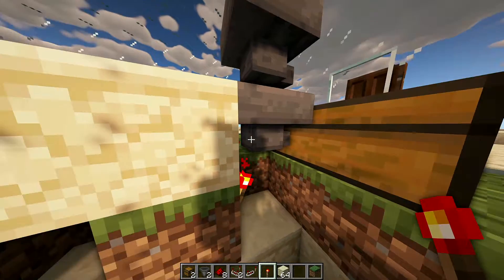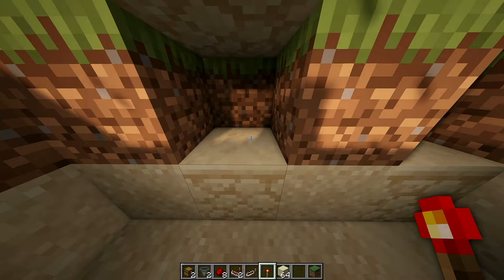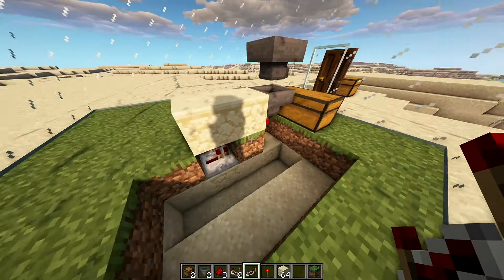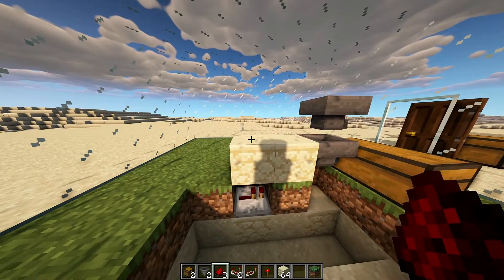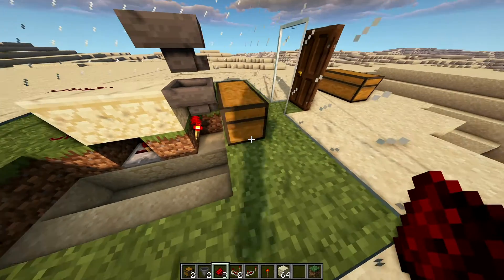Then you add a redstone torch here in this notch that's facing towards the chest. You add redstone on the second block and then on the third one.